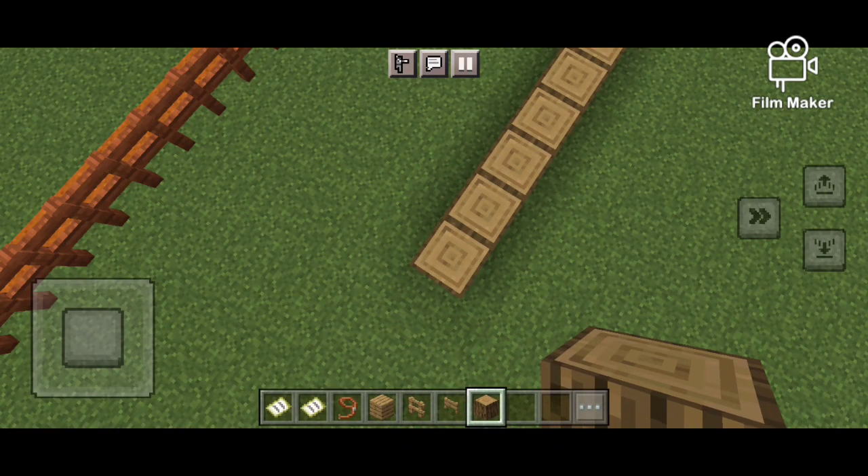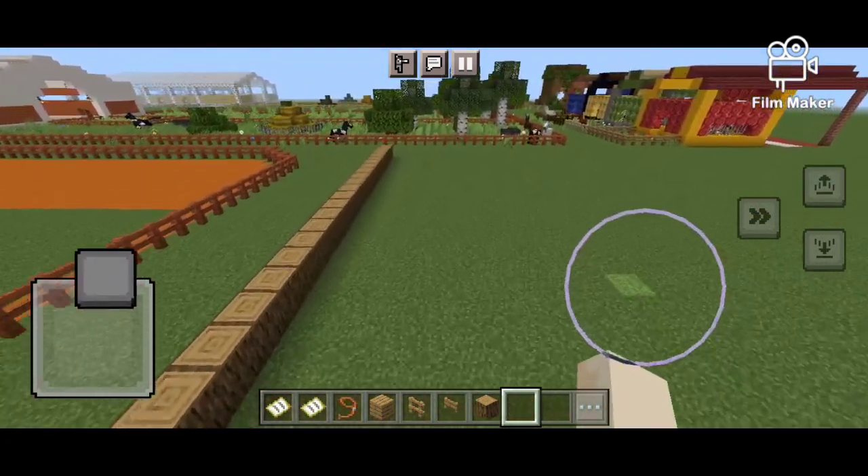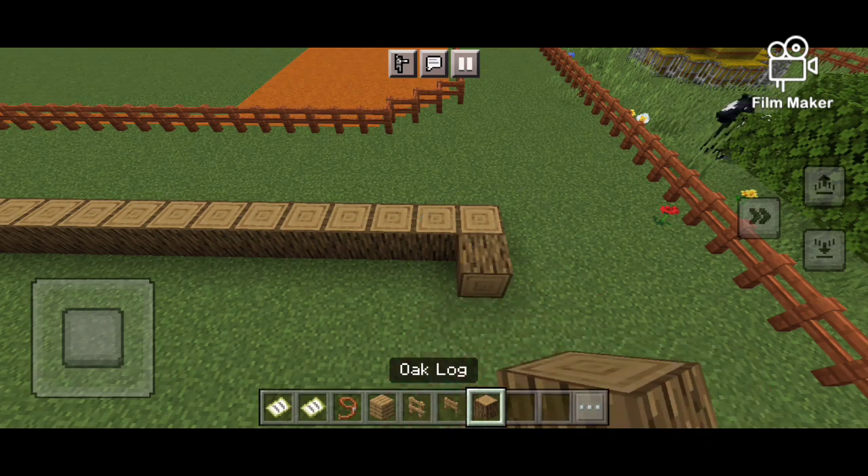Let's see how many stalls we should have. We should just have as many as possible, so it's eight — yeah, it's eight by eight.